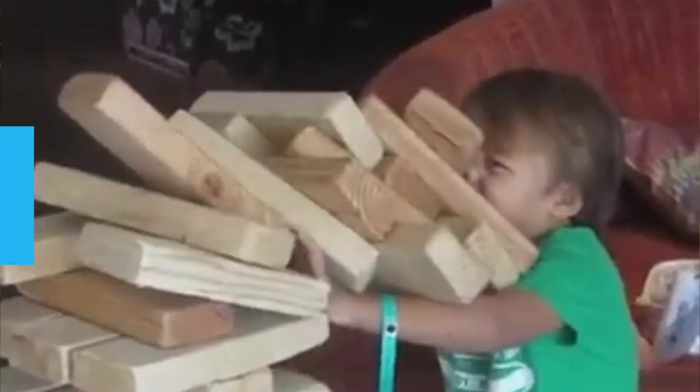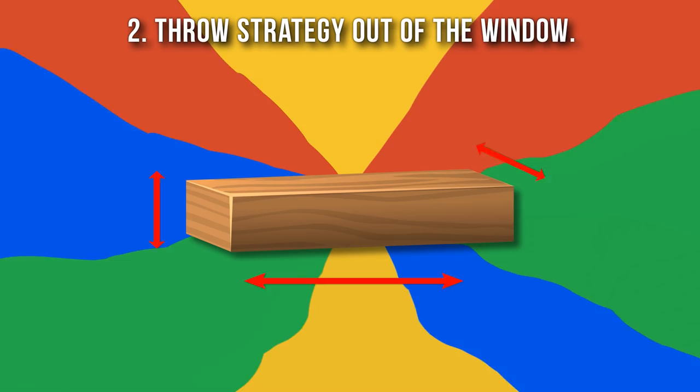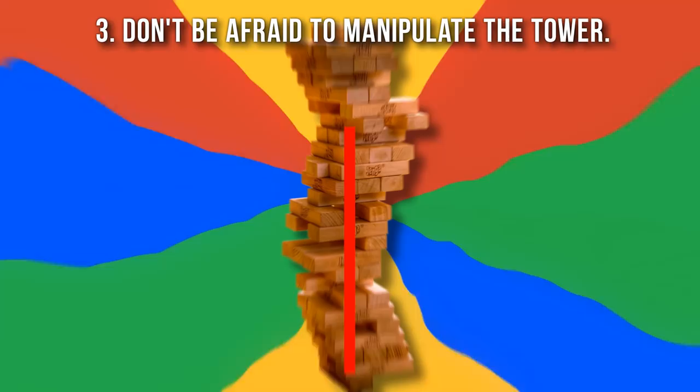Secondly, throw strategy out the window — instead, play move by move. Because the tower shifts by how its weight is distributed over time, and each brick is slightly different in size, you will never be able to replicate any strategy for different games. Thirdly, don't be afraid to manipulate the tower. Jenga is all about shifting weight distribution. For example, when you place a piece on the top, think about what side you position it, as you can help make the tower more wobbly for the next player.